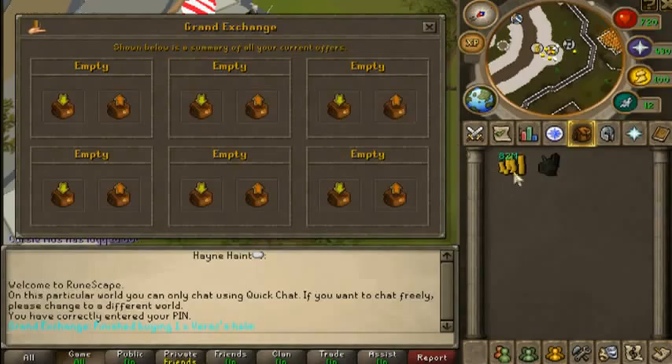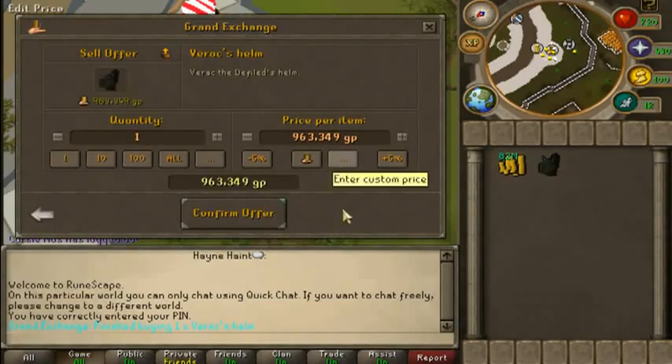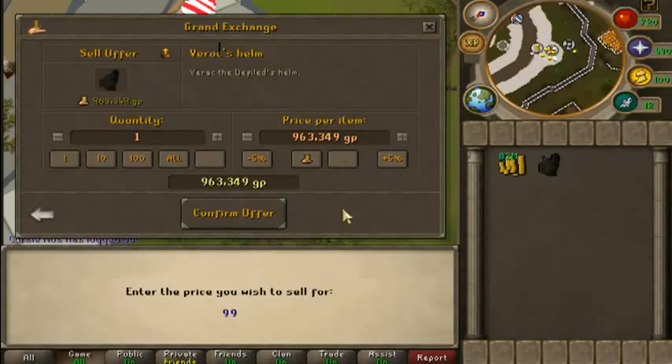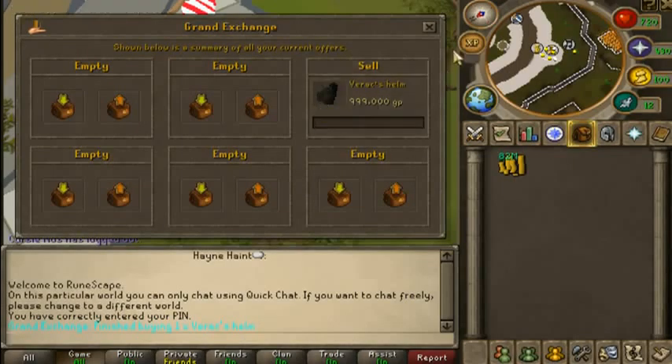I believe the sell price was 999k. While this is selling, I'll show you some really easy tips to memorize the prices. You can write the price down in quick chat - it won't delete once you type it and you can just check it. Because I'm muted for two days I'm in a quick chat world, but that's basically the tip.